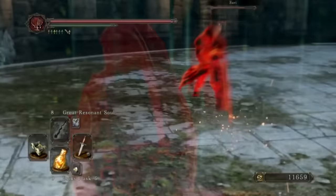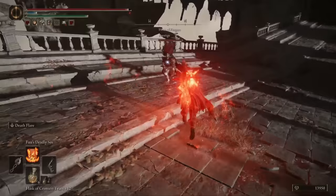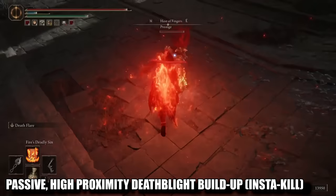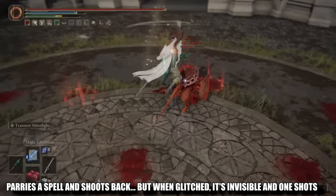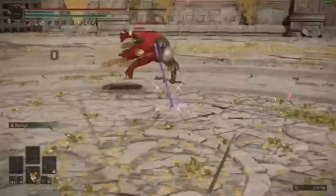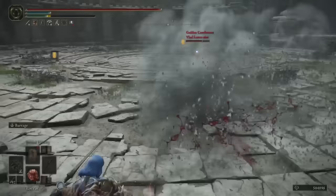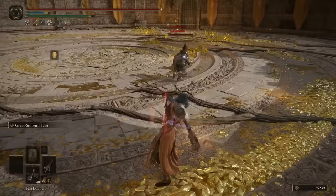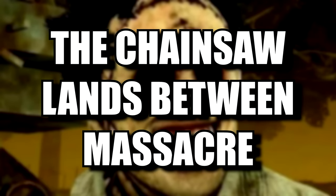Elden Ring is no stranger to game-breaking glitches, just as FromSoft is no stranger to having spaghetti code in all of their titles. During the lifespan of Elden Ring, we've come across many disgusting glitches, like the IGN Death Blight glitch, or the Carrion Retaliation glitch. But why is this still in the game? Hasn't FromSoft done anything to patch this? Let's take a look at the worst glitch Elden Ring has ever spawned: the Chainsaw Glitch.